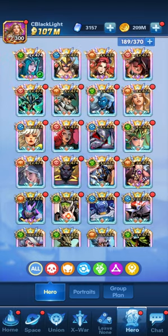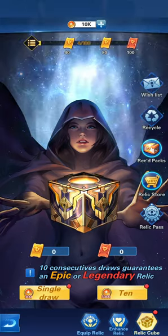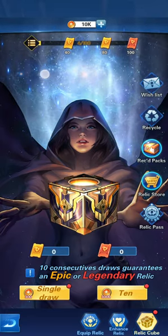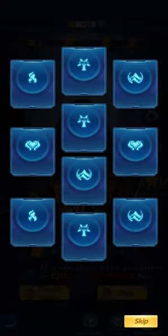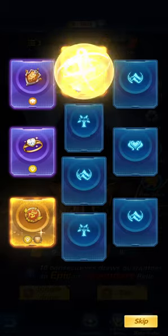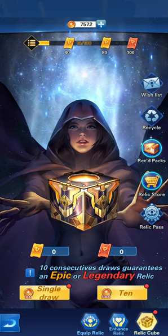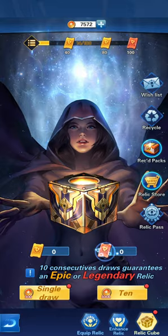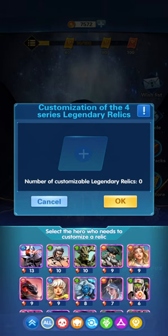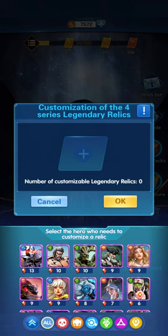For heroes that are difficult to get relics for — for instance, Stone Falcon — you would go to the relics cube. If you summon 100 times, first you might get lucky during your summoning direction to the 100 and get a red relic. Second, at 100 summons you'll get one card of the customizable red relics. Customizable red relics will allow you to summon directly the relic for that hero — you can see the hero selection option at the bottom.